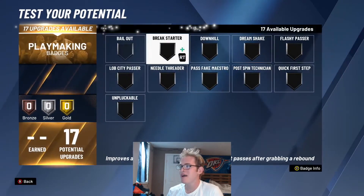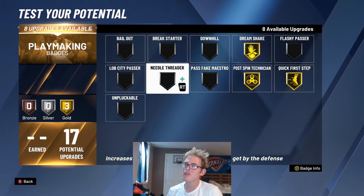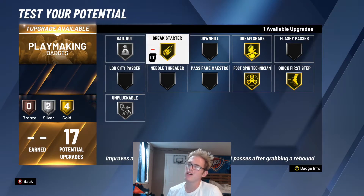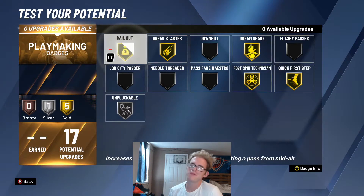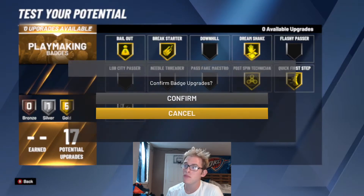For the playmaking badges, I'm going to put Quick First Step on gold, Post Spin Technician on gold, Dream Shake on gold. I feel like Bailout is very important with this build. I'll put Unpluckable up to silver, and then also add Break Starter on gold so we're able to get outlet passes. With the last slot you can put it on Bailout or really anywhere. That's why we have lots of playmaking badges — we can avoid getting the ball stripped and dribble pretty well for a power forward.